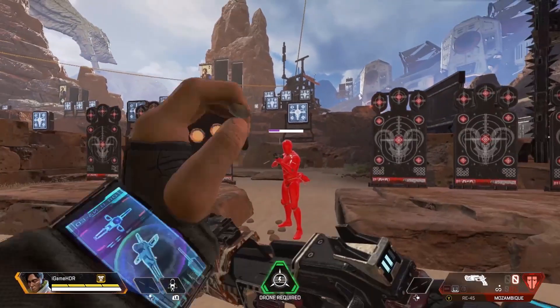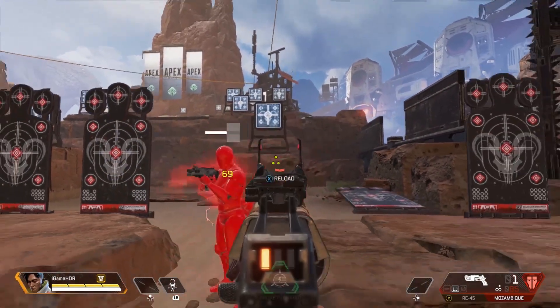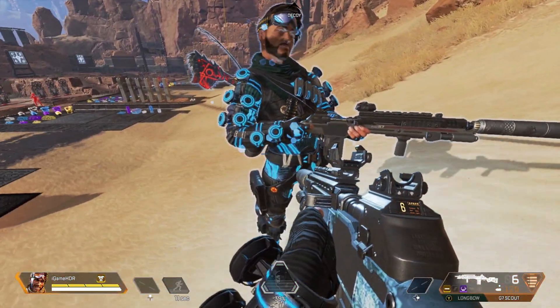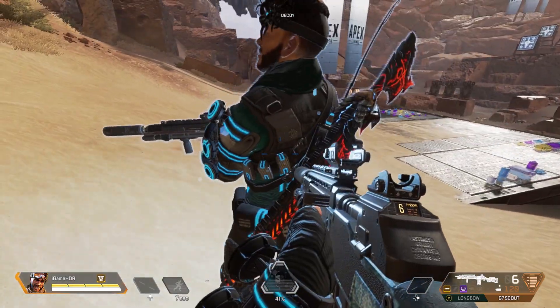In any case, the firing range is a great place for players to test out new legends that they may not be as familiar with within the game. It definitely helps in understanding some of their key abilities and may even teach a few new tricks or data points you may not even know about.